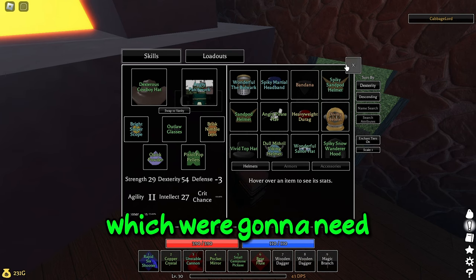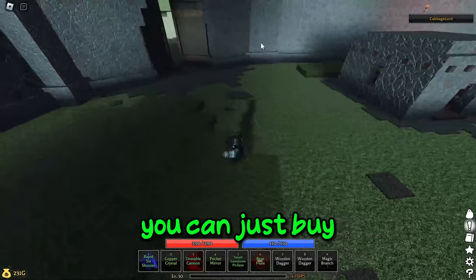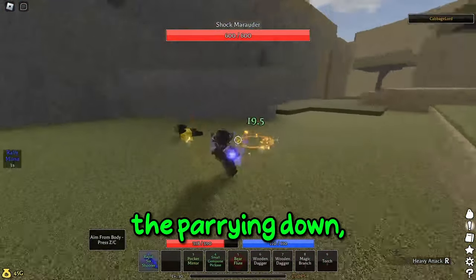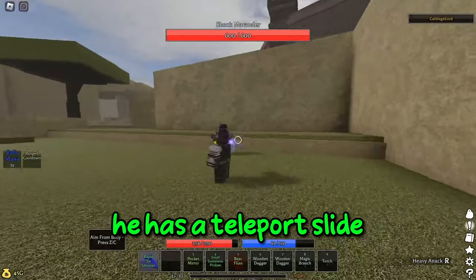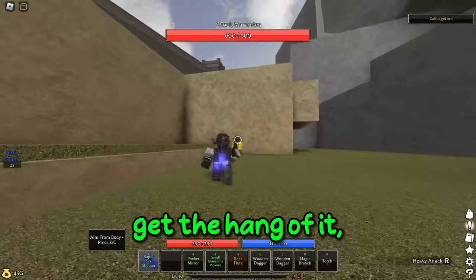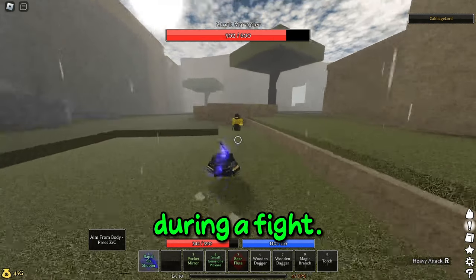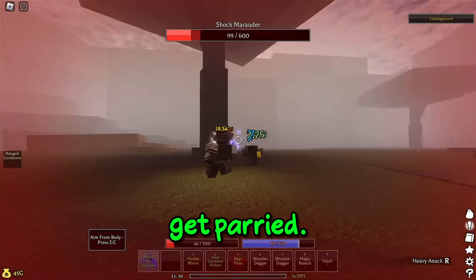Now I'm going to show you how to get the Outlaw Glasses, which requires fighting the Shock Marauder. The Shock Marauder has a chance of spawning in the Savannah. If he doesn't spawn, you can buy a Copper Crystal from Burden — you just need copper, which you get from killing Copper Ants or mining the area. The Shock Marauder is one of my least favorite enemies. All his moves have a little delay after he teleports. He has a weird spinning move and a teleport slot where you have to parry in between. Hold F to parry — don't try to tap it, hold it down longer. He also has a red dot move: after the dot appears, hold F about half a second later to parry for a free kill.